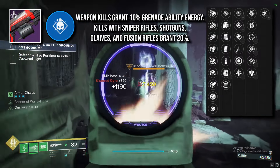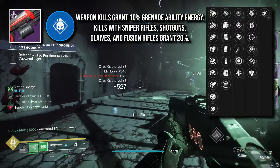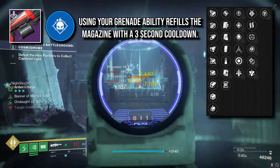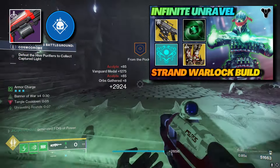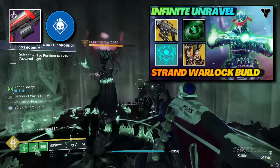Demolitionist generates 10% of your grenade energy back on weapon kills, on top of the ability to fully reload your weapon when you use your grenade. If you can use your ammo effectively, which really isn't hard for LMGs, you won't ever have to reload and it allows you to lean more into a grenade spam build. This weapon with Demolitionist would fit perfectly in my recent Infinite Unravel and Suspend Warlock build.